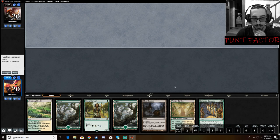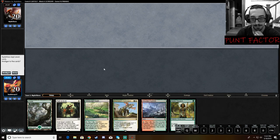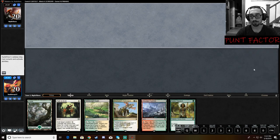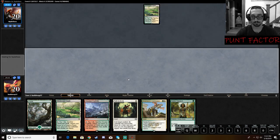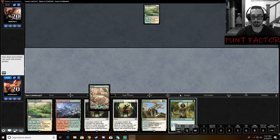This is an awkward hand that I don't think we can keep — we're going to mulligan it. If the Collected Company gets stripped out of our hands... yeah, we have to get rid of this. That's not too much better, but at least we have some interaction. So even if our Noble gets taken, we're able to kind of fight off the initial wave. Let's lead here on Forest, Noble.